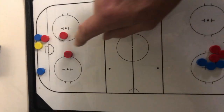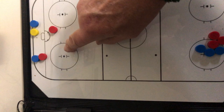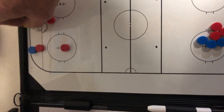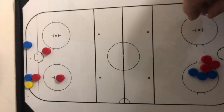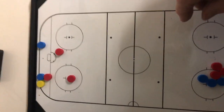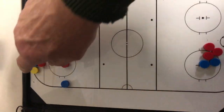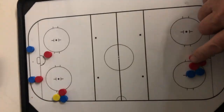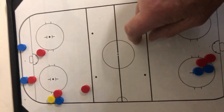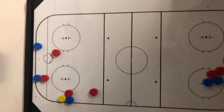F2 comes out. And if they pass the puck to the wing, F3 is on the wing. The D — you do not pinch on this side. You keep pucks in, but you don't pinch.